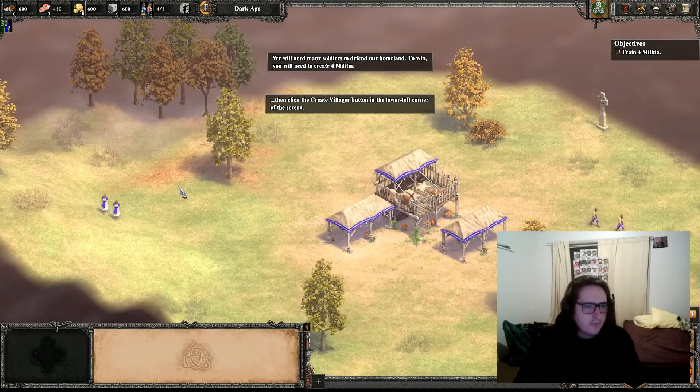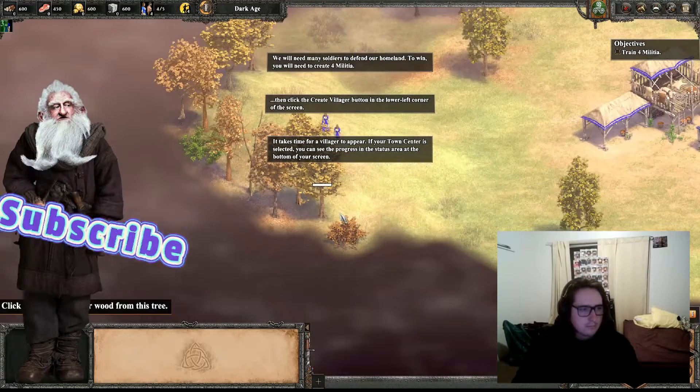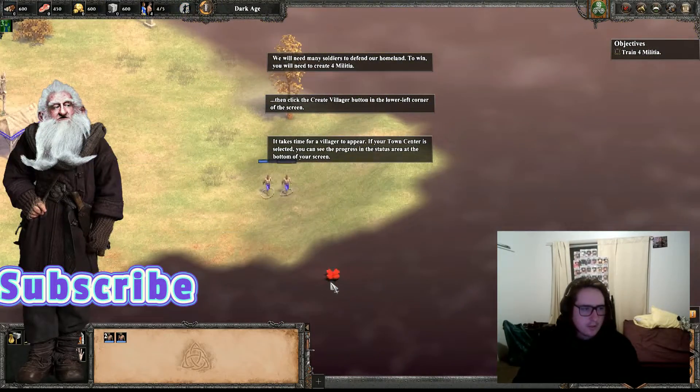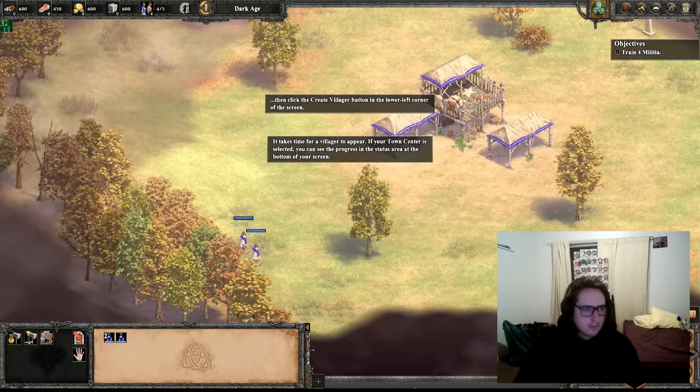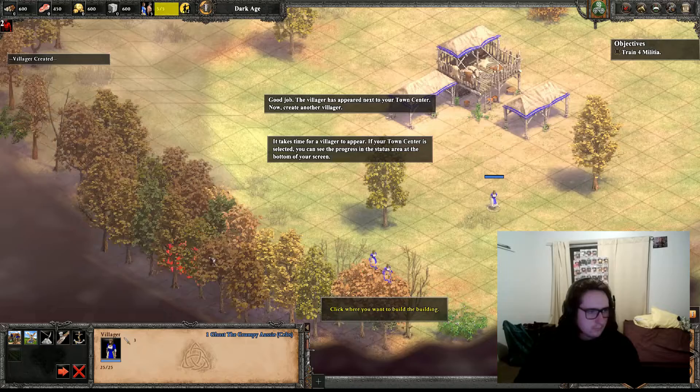I need to find a food source. It takes time for the villager to appear. If your town centre is selected, you can see the progress in the status area at the bottom of your screen. Good job. The villager has appeared next to your town centre.